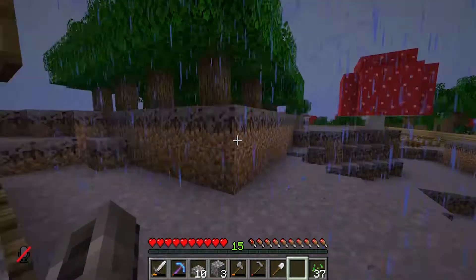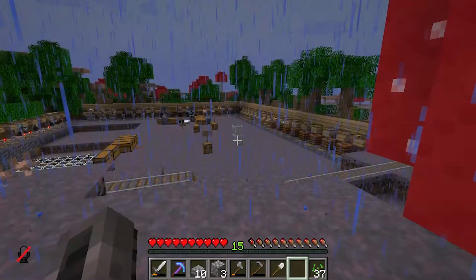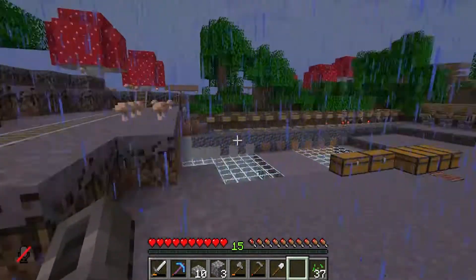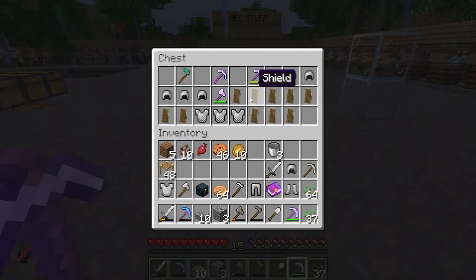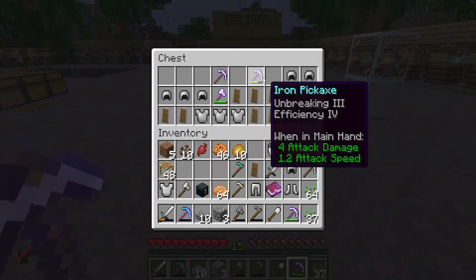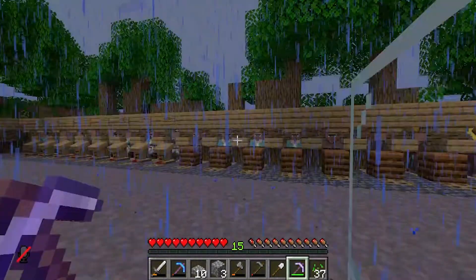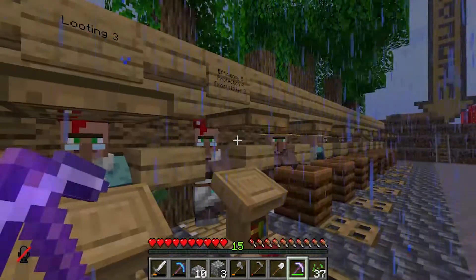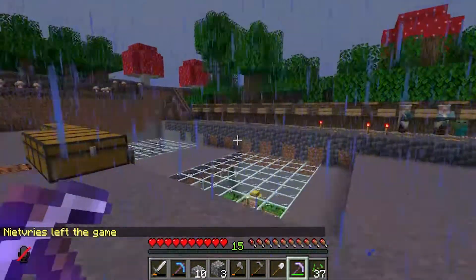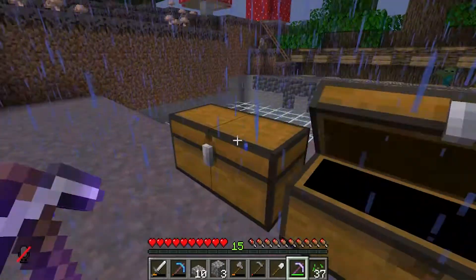Very nice indeed! Looks like someone's doing some wood farming. Free stuff — I don't mind if I do. I'll take that, the shield, and a diamond hoe — who doesn't want one? We'll take some of that too; we're kind of broke right now. There are boots which reminds me I need to get my own boots on at some point. Overall it's just a lot of villagers here.